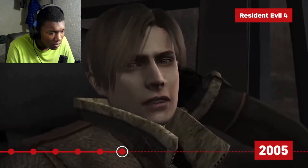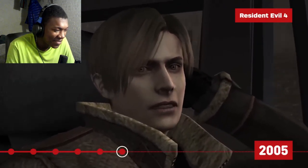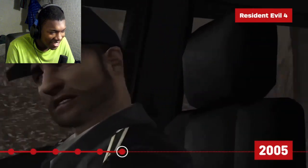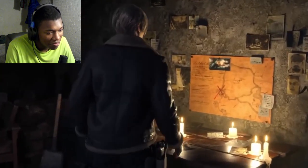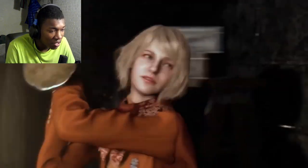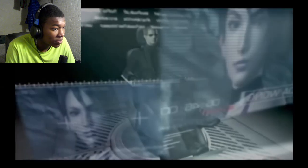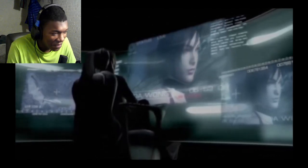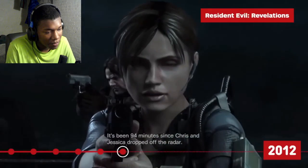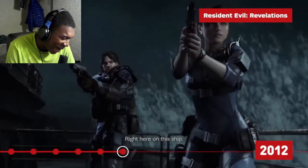Resident Evil 4 — arguably the series' most beloved entry — puts players back in the shoes of Leon Kennedy six years after his escape from Raccoon City in Resident Evil 2. His jawline is crazy. His government travels to a rural village in Spain on a mission to rescue the president's kidnapped daughter. There, Leon encounters a cult experimenting with a mind-controlling parasite. And of course, this being a Resident Evil game, Albert Wesker is revealed to be the true puppet master — the menace himself. Leon is also aided by his old friend Ada Wong.